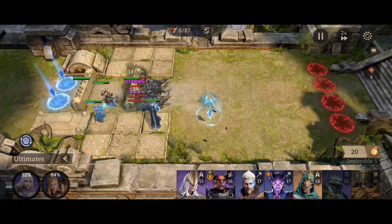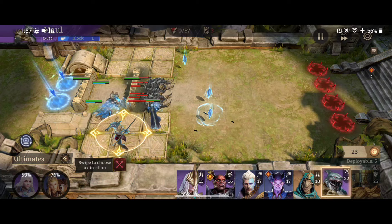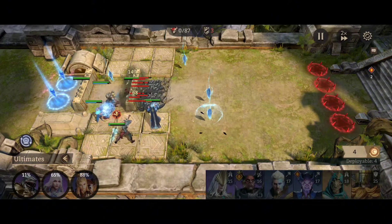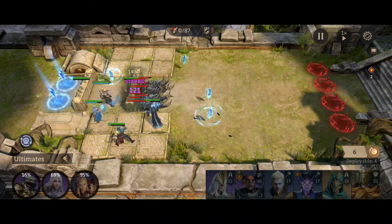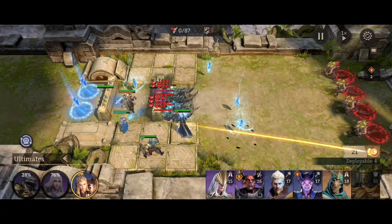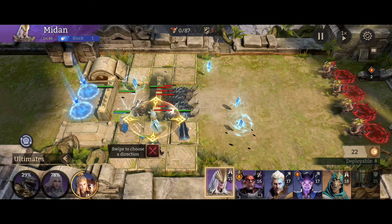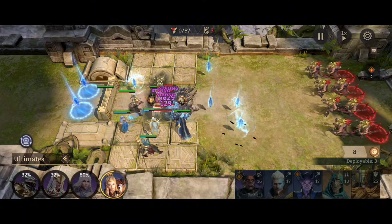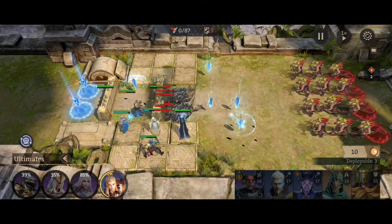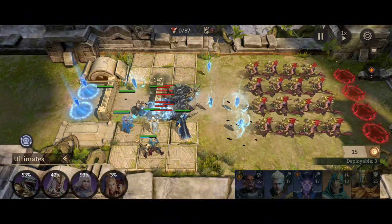Things are still going in — waiting for more cost. You can see the cost adding up with Narvi. Next I want to go with Maul or another strong DPS you might have — somebody AoE. Maul is my six-star so he's going in. I got my first ultimate with Narvi, and then fifth I'm going to place my first healer, Maiden, so she makes sure the attacks don't kill the mages.